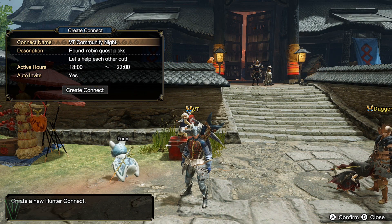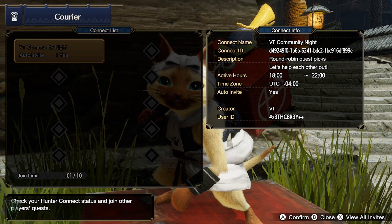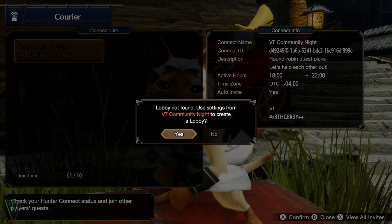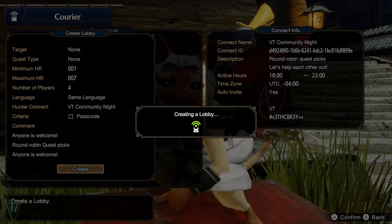This makes a lobby that can be joined at any time by anyone who has received an invite, so long as one of those Connects is up and running. If it isn't, you'll simply make the first Connect lobby based on the original settings that others can join. Others can join this lobby either by invite or by entering the lobby ID, found by talking to the courier.